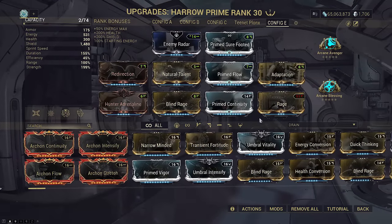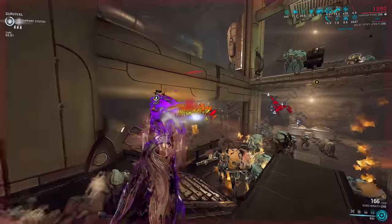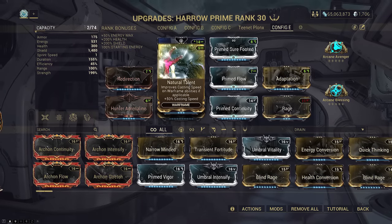A double slot of Hunter Adrenaline and Rage for even better energy economy, but if you're fine with only having 45% conversion, you can drop one of these for Lasting Covenant and keep Natural Talent instead.